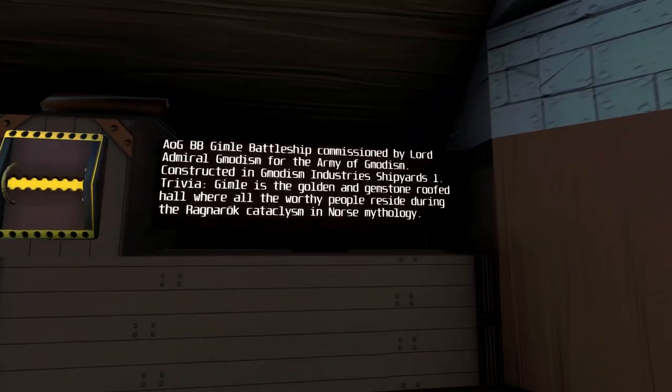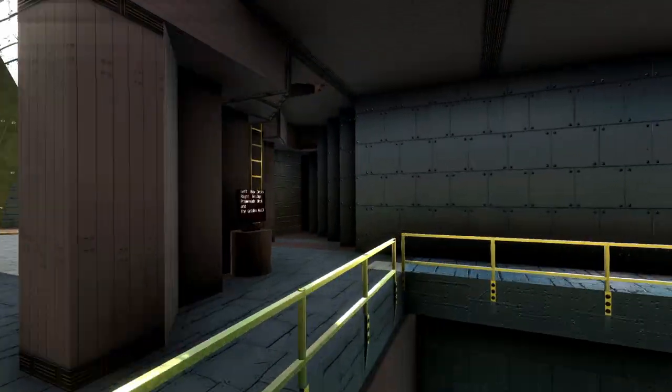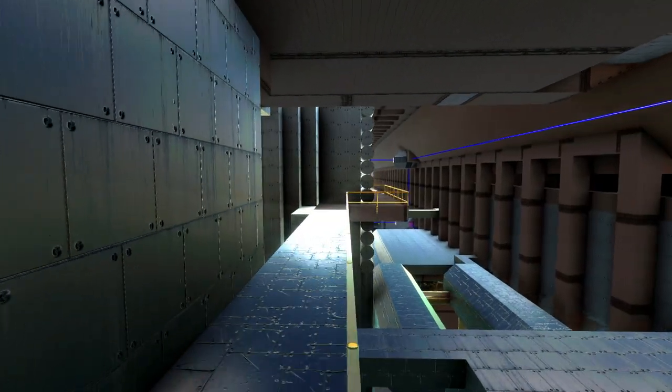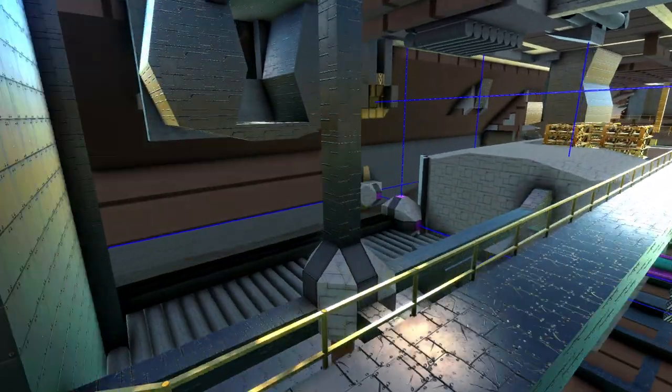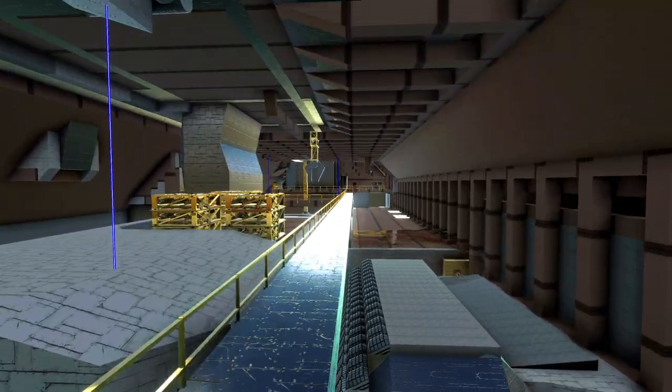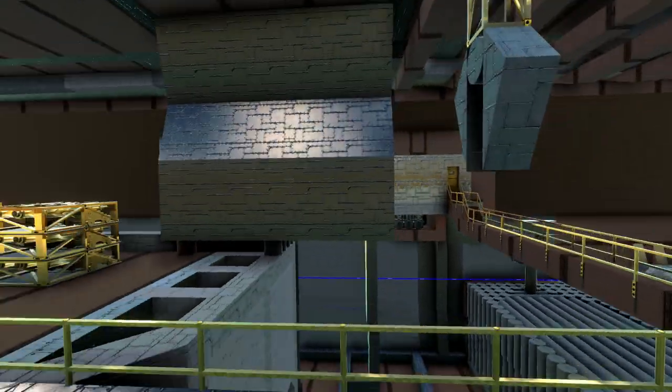And here you get inside — you see the little trivia about the Gimle. Then we have the interiors of the ship, which are of course not made to look super cool. We have big bulk — that's what we're doing. We try to survive by having big bulk. There's a little crane to get into some of these areas.